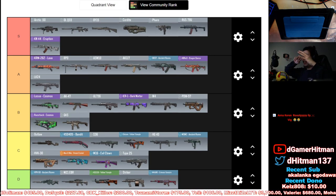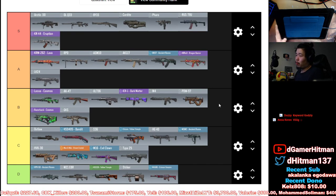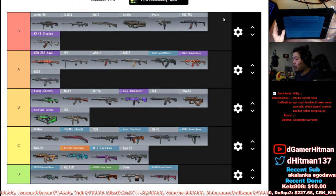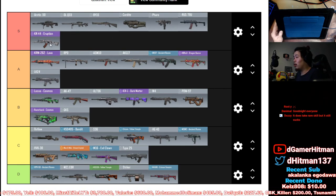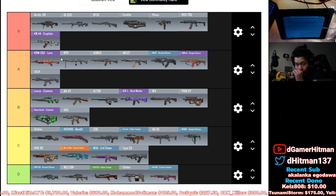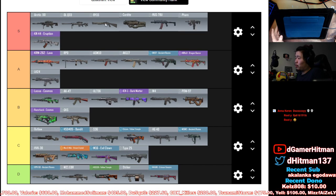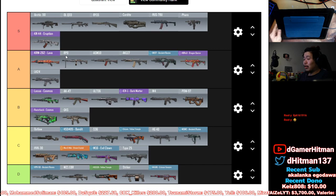Let me scroll up so we can see the final tier list. In S tier: Arctic and DLQ for snipers, BY15 for shotguns, Cordite, Pharaoh, and RUS for SMGs, and the KN44 as the best AR currently in my opinion. For A tier: KRM shotgun, RPD as best LMG, ASM10, AK117, BK, HBR, LK, and also the Locust sniper. These are all pretty close to each other.